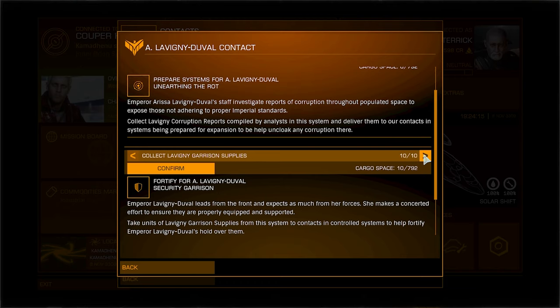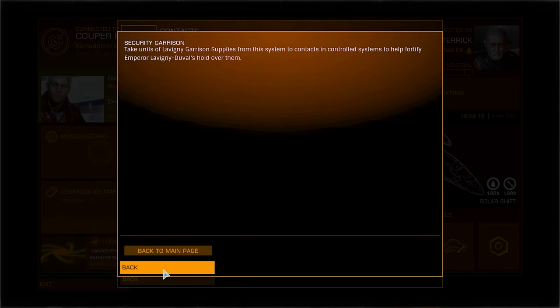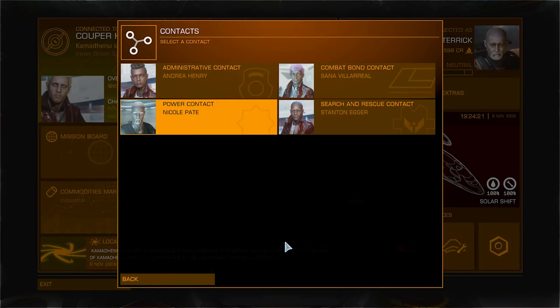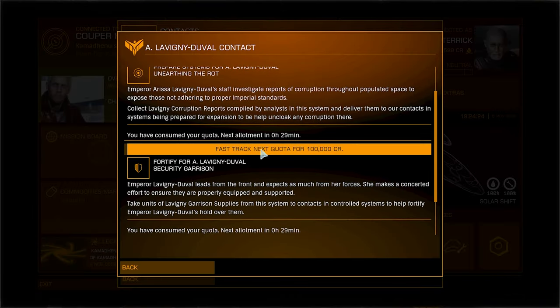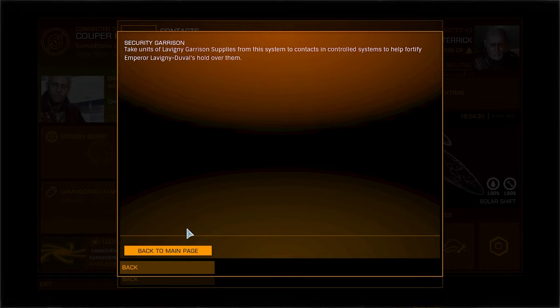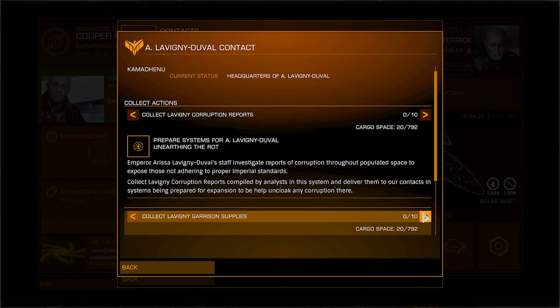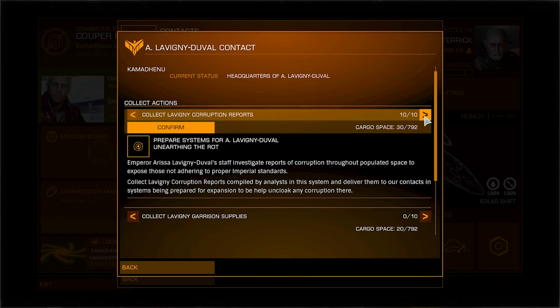They only allow you to collect 10 at a time. However, if you go back into the contact there is an option to fast track your next quota. This is the option that I used. This then allows you to collect another 10 of the garrison supplies. You then keep doing the same thing again and again — fast track your next quota and then collect the next 10 garrison supplies. Be careful that you don't buy the wrong items by mistake, as there are corruption reports on the same page that can easily be collected by mistake.